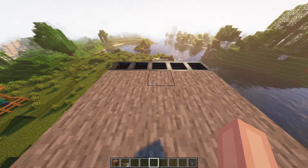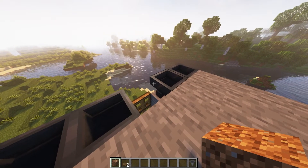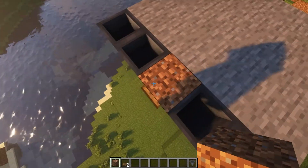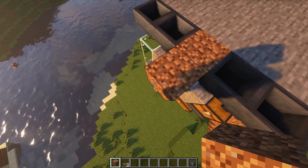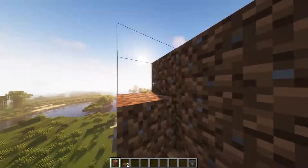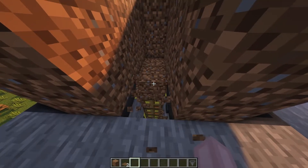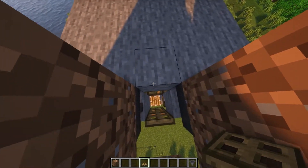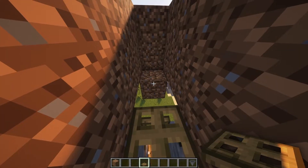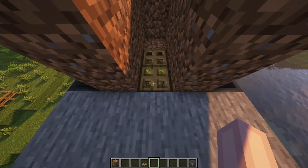Now to trap the zombie you might want to build a small trap. To do this, break the middle hopper right here and place 3 temporary blocks right here — 1, 2 and 3. Next build up a 2 high wall around your temporary blocks. You can now break these 2 temporary blocks right here. Next place a trapdoor right here and another one on this block right here. Now close both trapdoors and wait till it's night time.